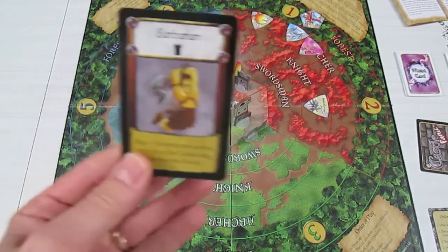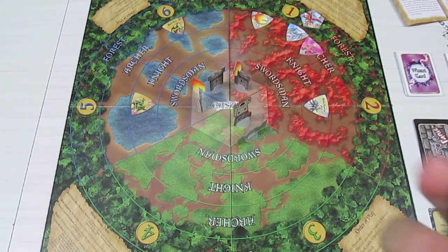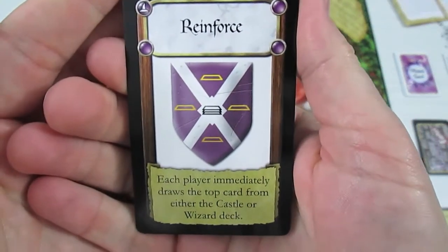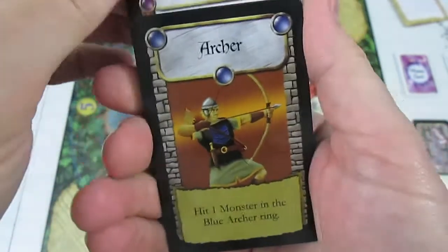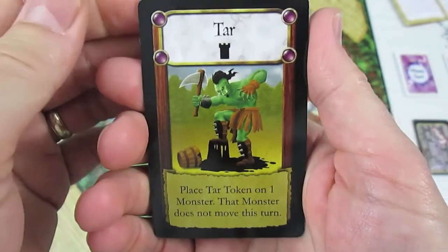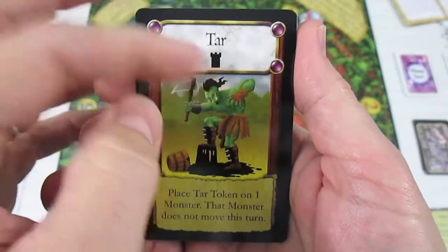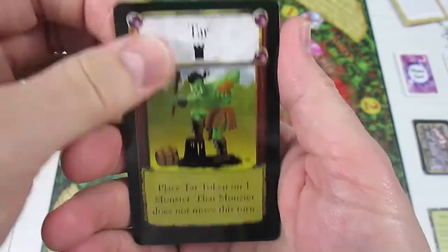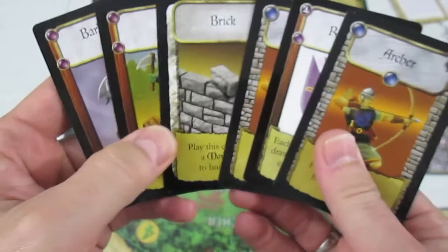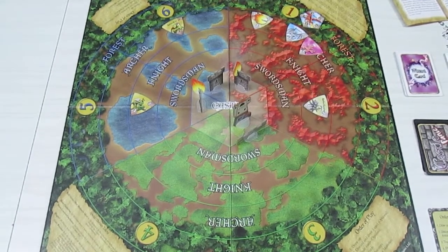That's the end of the turn. Drawing up with the Barbarian remaining, I draw five cards: a blue archer, Reinforce - each player immediately draws a top card from either the castle or wizard deck - another blue archer, a brick card to put out some flames, and Tar - place the tar token on one monster, the monster does not move this turn, can be used in the inner circle. That's our five cards.